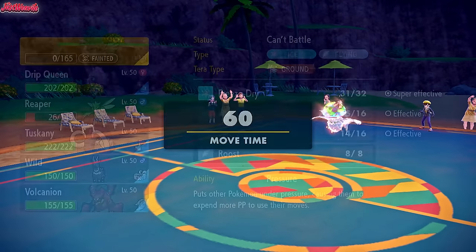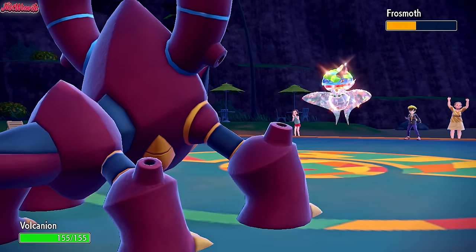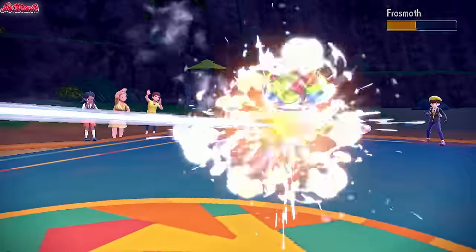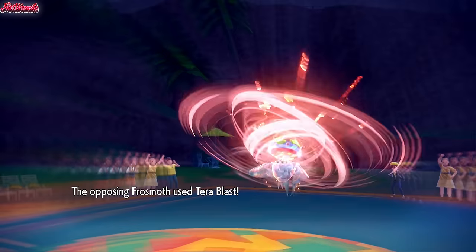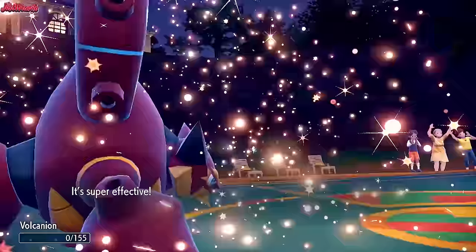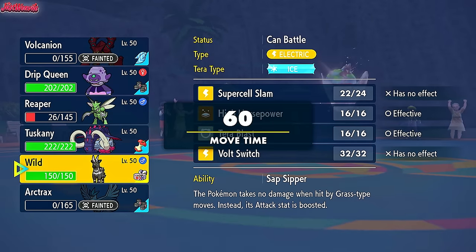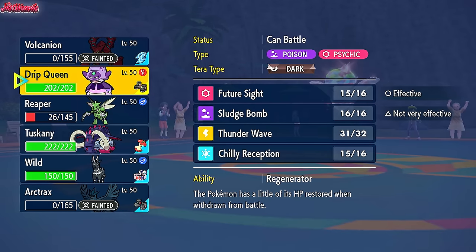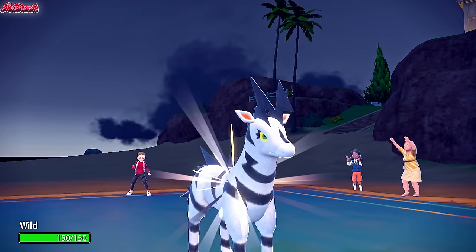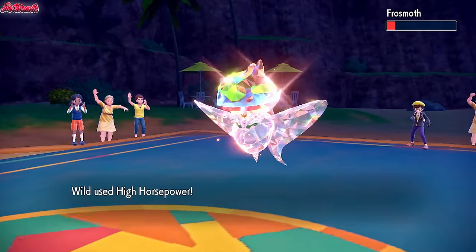We might get away with this with Volcanion potentially. Let's go Volcanion — fire off Steam Eruption straight away. We might not do the job because they're at plus two Special Defense and have Icy Scales. Steam Eruption comes through — we are Choice Scarfed, so we outspeed. They go for Terra Blast — it's definitely going to KO us. But we got rid of a lot of its health. Volcanion goes down. Frostmoth may actually win this. Let's go into our fastest Pokemon, Zebstrika. We have to outspeed — let's go for High Horsepower. We do outspeed. Frostmoth goes down!